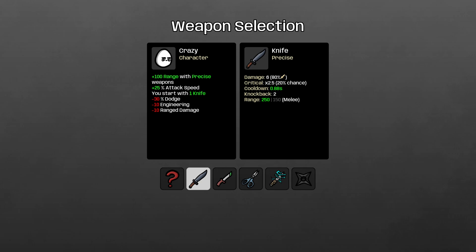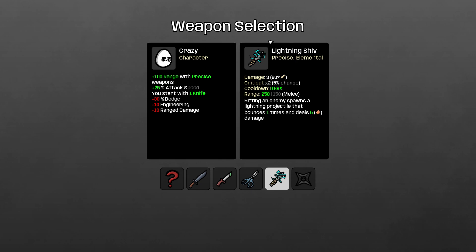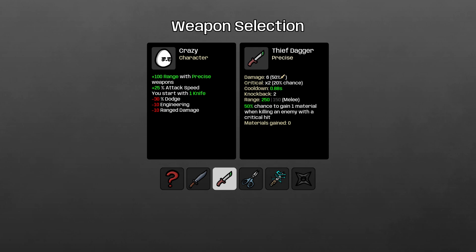I want to talk about weapon combos and how to understand what combos win what. Weapons have a category - here it's precise and elemental, here it's medical and precise - and the more of these you stack together, if all your six weapons have the precise tag, you get bonuses for that. That's one thing you should always use.